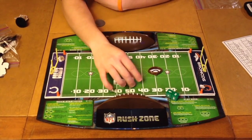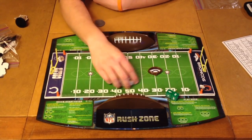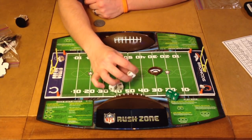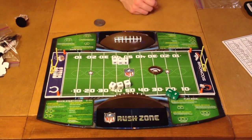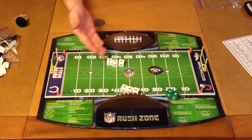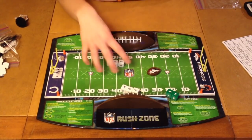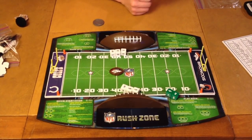There are two other special rolls. If the person on offense gets triples — which won't happen too often but will sometimes — you instantly get a big long pass and go ahead 30 yards. So if you rolled three sixes, that counts as a big long pass, you go ahead 30 yards, and you'd score a touchdown, then kick it off. The other special roll is the defensive fumble. If someone rolls three of the same dice on defense, the offense fumbles the ball — the defense gains the ball, flips it over, and advances it 30 yards. It's a nice little turnover.